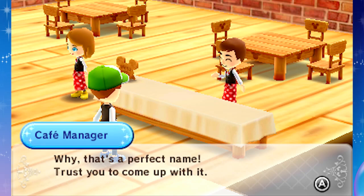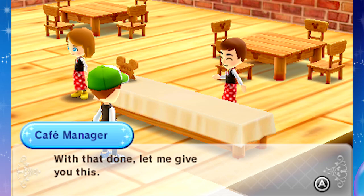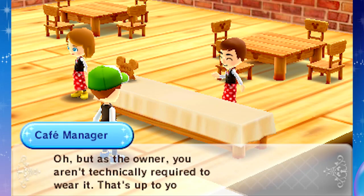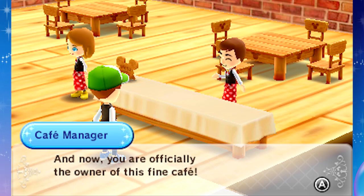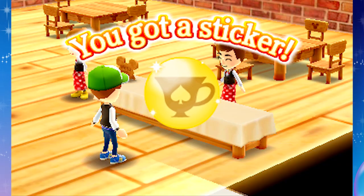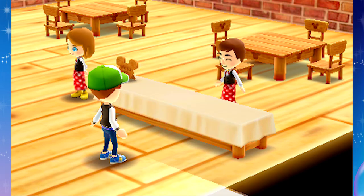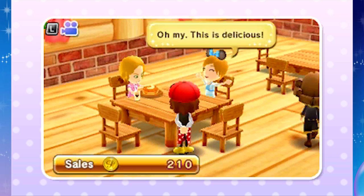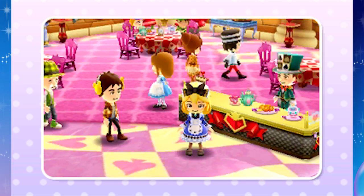With that done, let me give you your very own cafe uniform. I got a cafe hat and an apron - we can get out of these crazy clothes. As the owner, you aren't technically required to wear it. Now you're officially the owner of this fine cafe. Three types of dishes - snacks, drinks, and sweets. There's no meals here, I guess it's a cafe. High-priced dishes will bring in more coins but require rare materials.